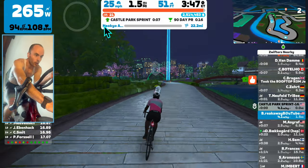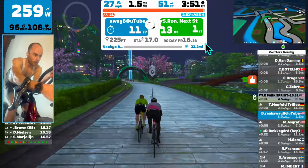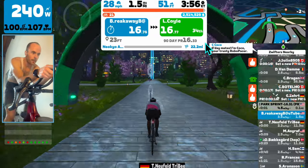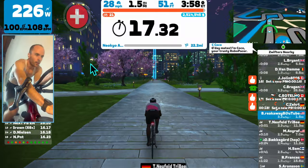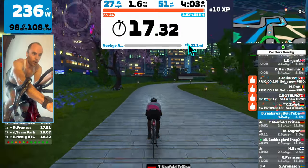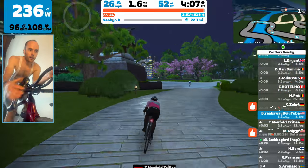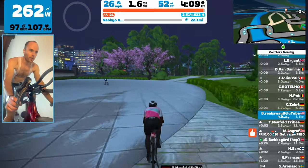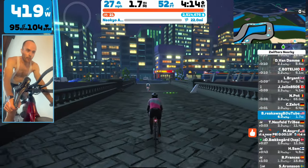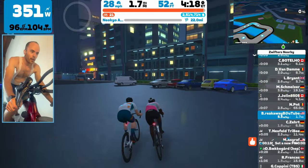You can see it no longer says 'C Coco' on the left and there's no more multiplier on the right. This is actually useful to know — even from any free-ride situation, you can catch back up and join into a pace partner group.